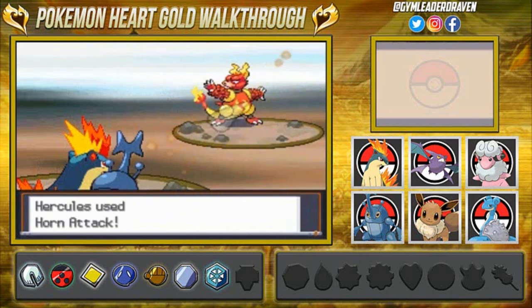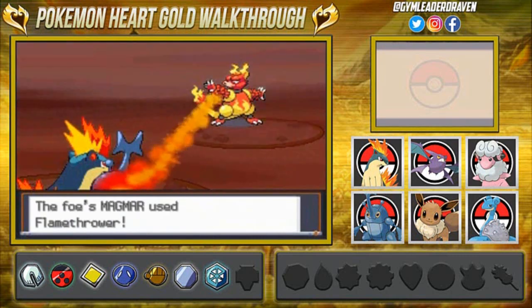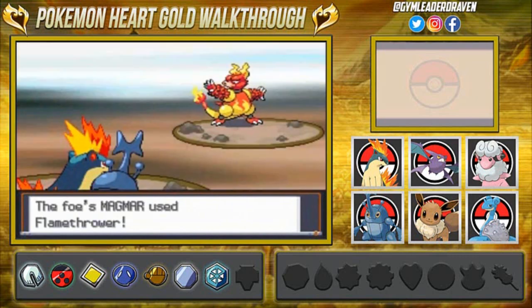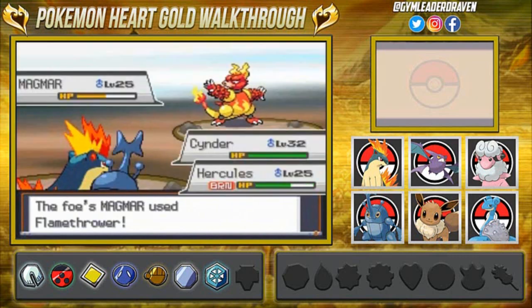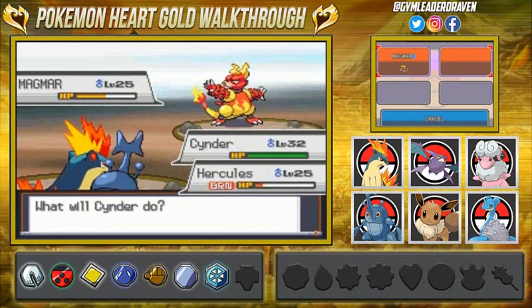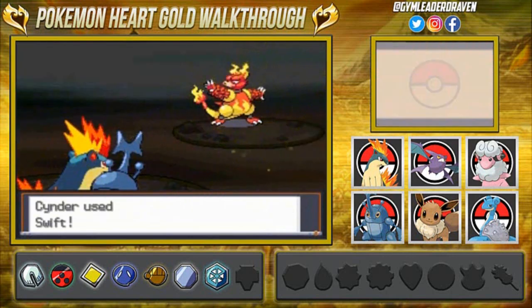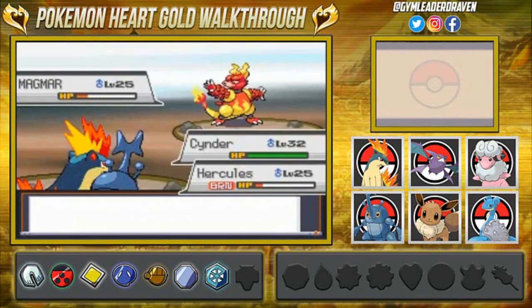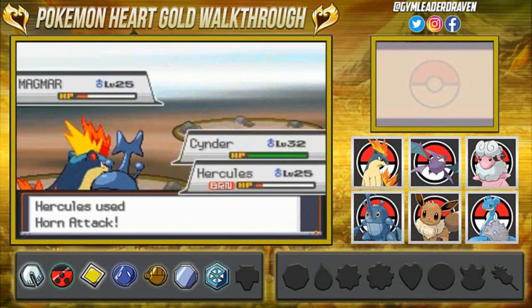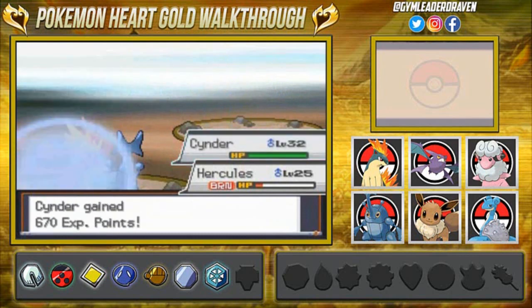Hercules is getting experience points. Here we go with a Horn Attack and that takes a good chunk. But we're getting burnt because of Flame Body, and here comes a Flamethrower. Cinder, you could be learning that attack anytime now — we kind of need it. Hercules is getting wrecked, so let's use Horn Attack and finish with a Swift. Horn Attack for the win — and there goes Magmar! I am very happy now.